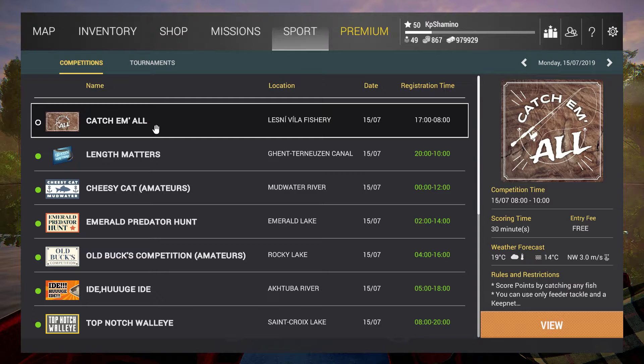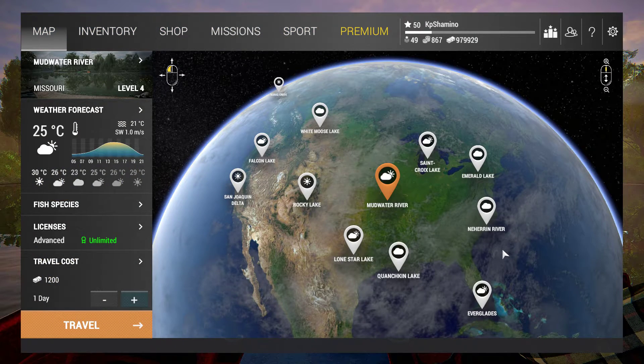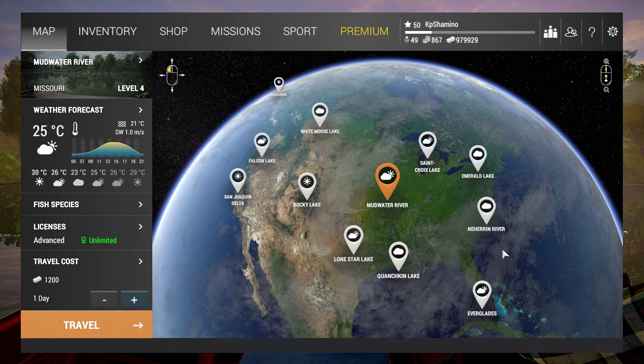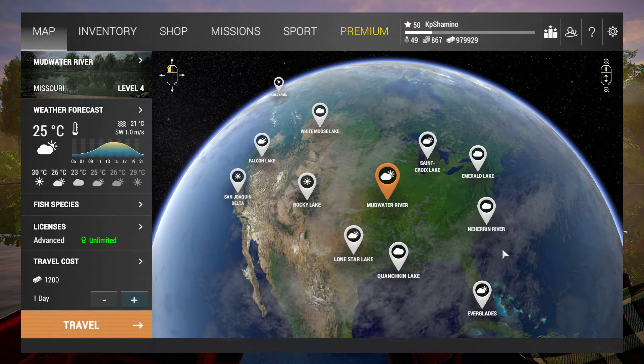Normal currency is very easy to get in this game if you know how to farm, but there are a lot of things you need to pay for. You can also get paid coins with real money in the premium shop. You can earn them through missions, challenges, leveling, competitions, tournaments, and events. Be aware — save them at the start. Don't go on a spending spree with bait coins. Keep them until you are very high level, then decide whether to use them for an unlimited license, gear, or forwarding time.